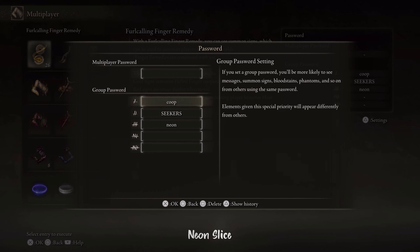Group passwords don't limit you from seeing other people's summon signs, but they show you other people's messages, bloodstains, summon signs, and so on using the same multiplayer passwords. So if you set a group password, you'll be more likely to see messages, summon signs, bloodstains, phantoms, and so on from others using the same passwords.